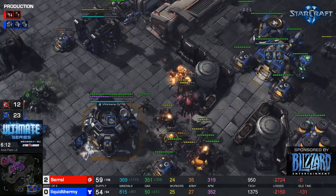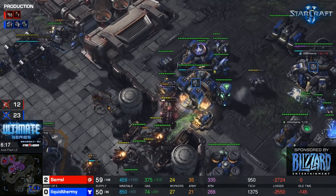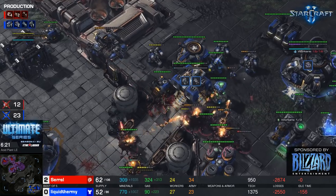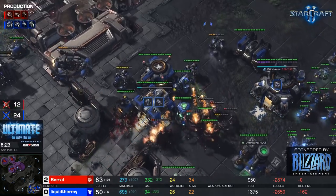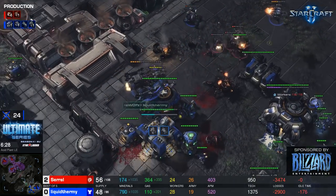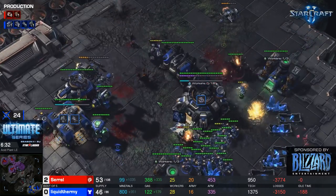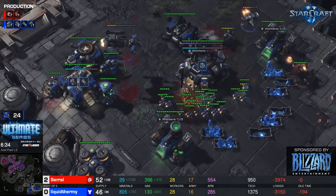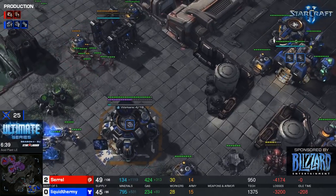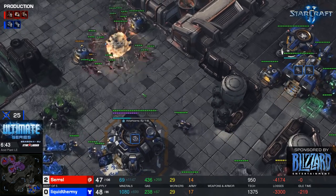uThermal is killing off a good number of drones, so saril is pretty all-in right now. And the battle cruiser is actually cleaning up the queens — the BC, the legend! Now there are three cyclones out for uThermal, which are pretty good versus roaches. I think uThermal's BC hard-countered the roach all-in. He may have done it. He's lost 24 SCVs, but he has a third base half-started.